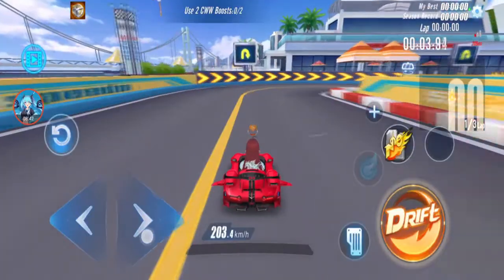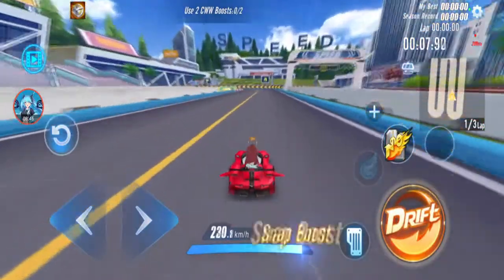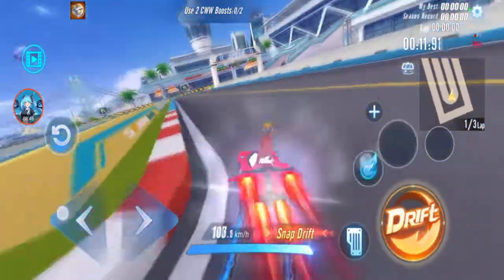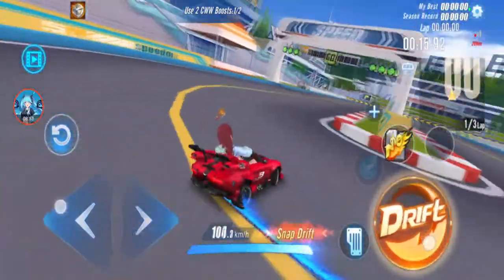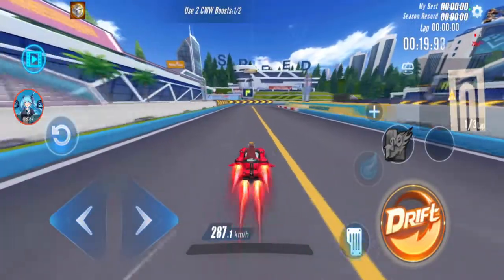Crimson Raid with Infinity Chip: normal speed 203.4, double boost 243.4, CW 307.1, WCW 287.1.